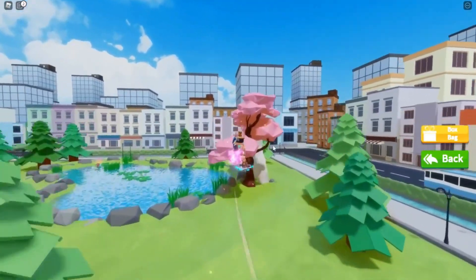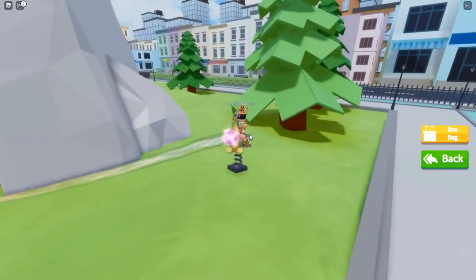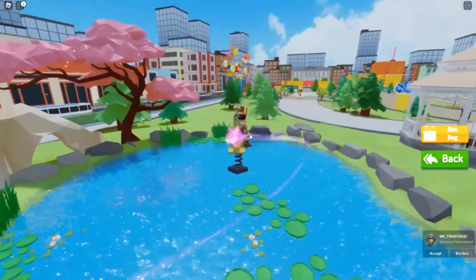In Roblox Lobo Mystery Box Hunt, you'll be able to find a large character named Kid Nessa. All that should be done is to run into the Kid Nessa statue with your Roblox avatar.